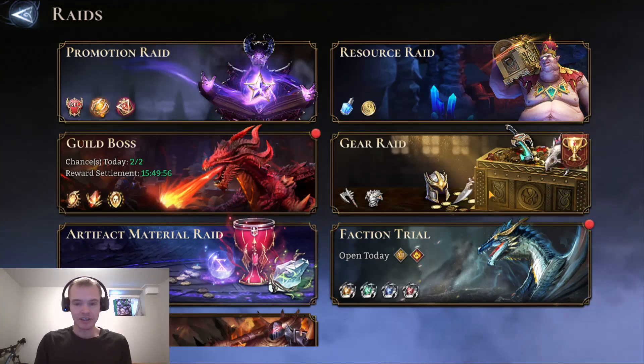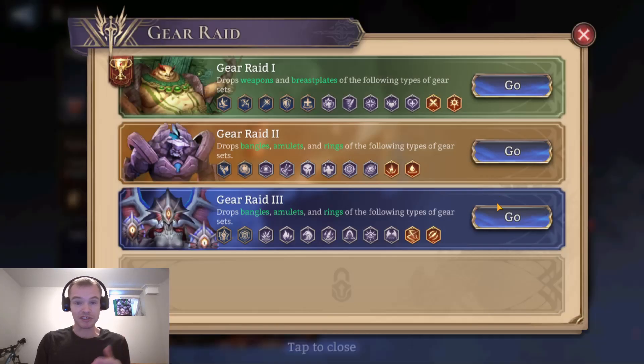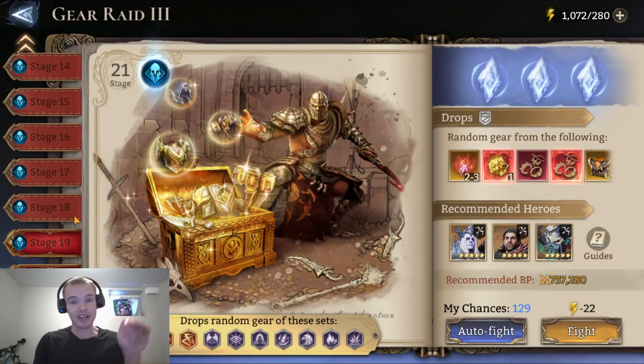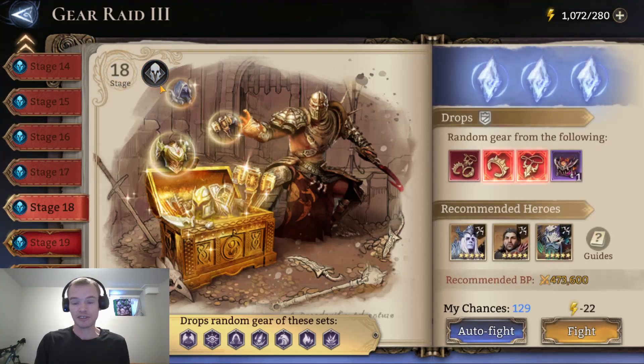We're going to walk through it slowly, and hopefully this will help you in Gear 8.3.18 achieve your first-time three-star clear. Actually, you don't even have to three-star clear it for the first time for it to count. You can even use a friend assist and take a Piercer Lord so that your ranged marksmen have one more tile — it actually counts towards that.